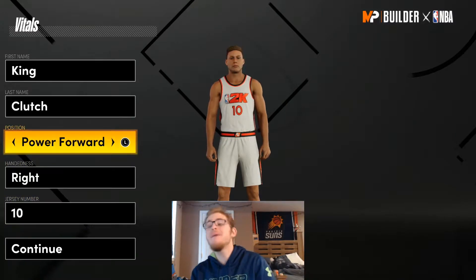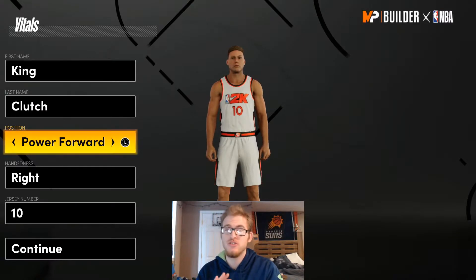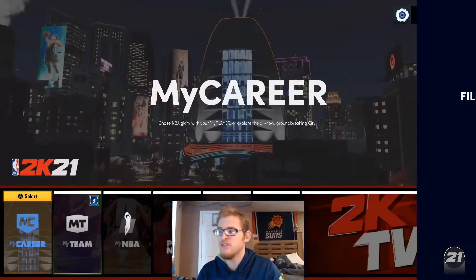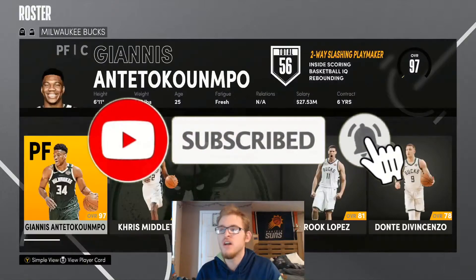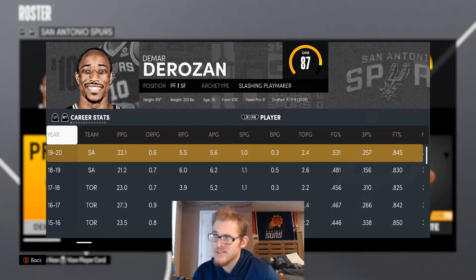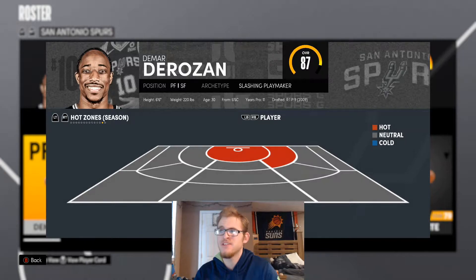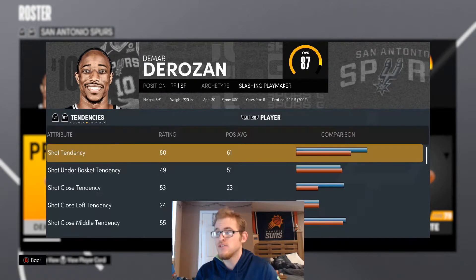So real quick, I'm making this build as a power forward. Now you're like, why are you making DeMar DeRozan a power forward? I'm going to say this straight up — DeMar DeRozan is listed as a power forward in 2K21. I'm going to show you guys this. You go over to features, go to settings and the roster. DeMar DeRozan, as you can see, the first position listed is power forward, then small forward. So I'm letting you guys know that for some reason he is listed as a power forward — I always thought he'd be listed as a two guard, to be honest.